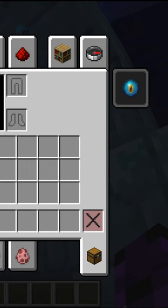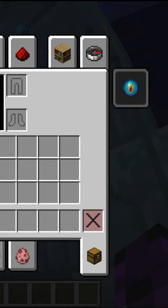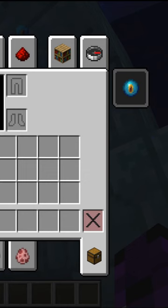You fill it with water, and then you'll get this effect on the top of your screen. This will allow you to breathe underwater in a limited area, like a beacon does — but it's quite useful for exploring underwater.